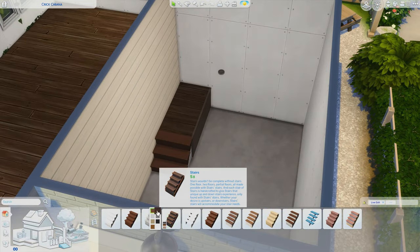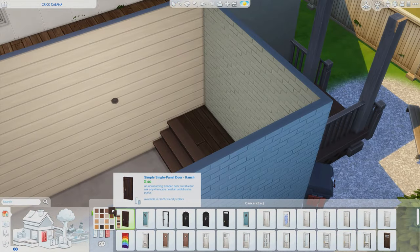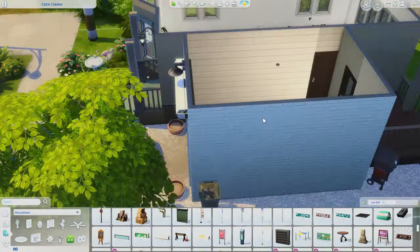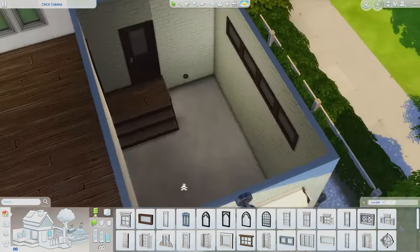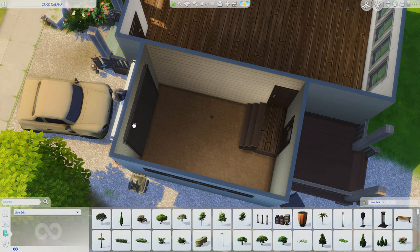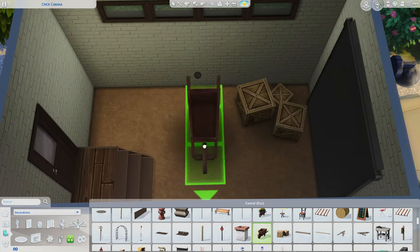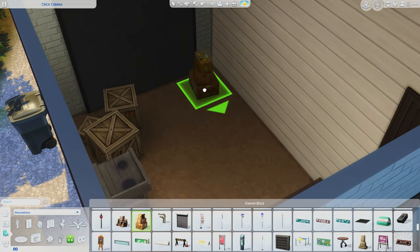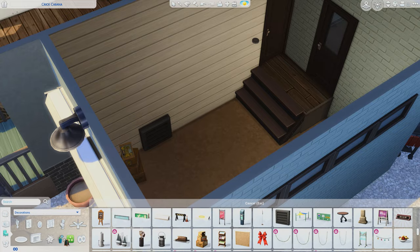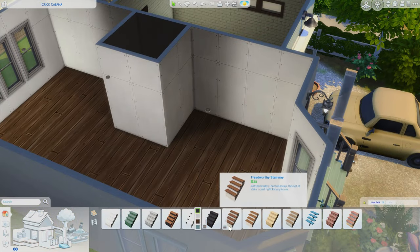I added a little platform inside the garage so you can step in. The garage door in the front is not real — it's a debug item that actually comes from the base game, used as a live edit object. The garage itself is simple — just some clutter and random stuff, a wheelbarrow. I could definitely see this becoming a little bedroom for the teen to have their own space.